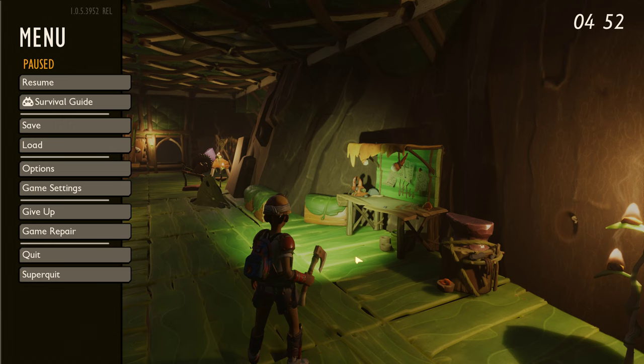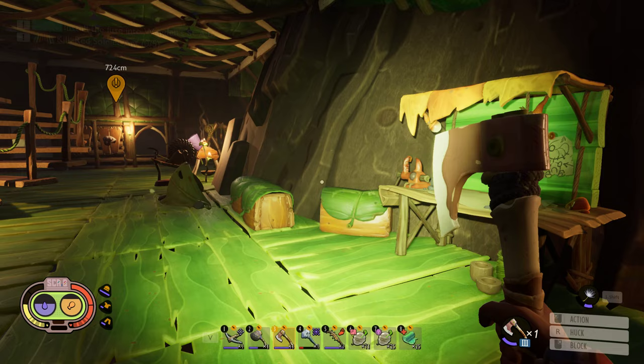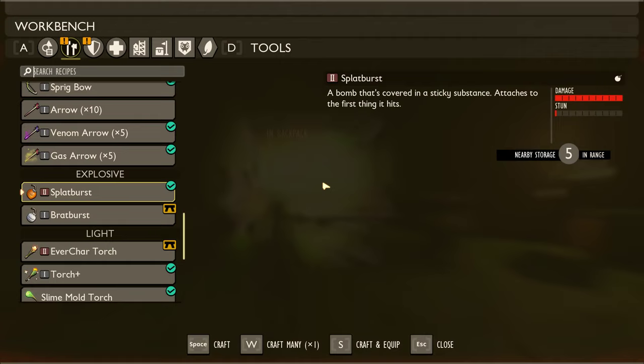We went ahead and got back home. We reorganized where our chests were and our lean-to a little bit, cleared things out, and I did some basic stuff. I also made a zipline anchor on top of the tower to make it easy to set up on the other side so we can get a zipline over there as well.